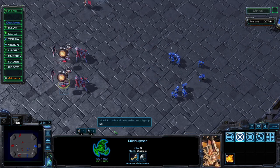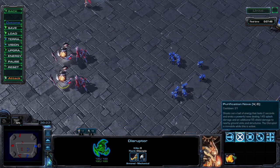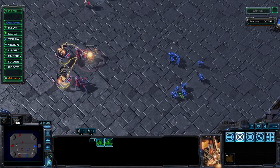Disruptors can work as a splash damage option, but they take the most control out of the bunch and are by far the most worthless if you happen to mess up, so I would say use them at your own risk.